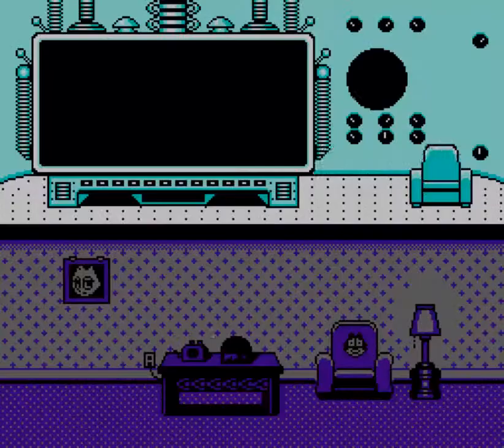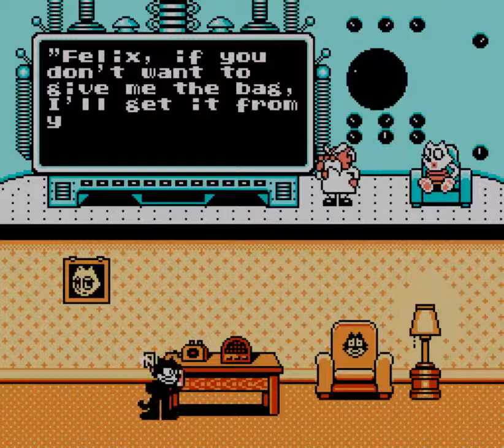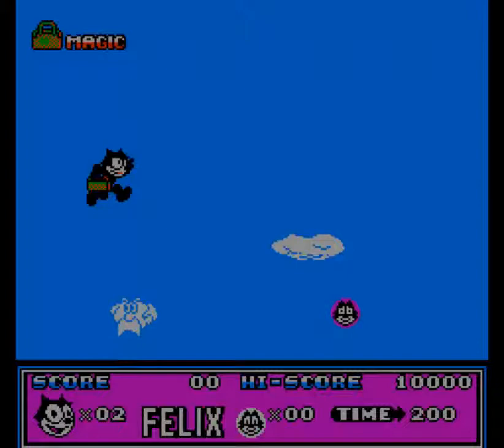We got the Professor here and apparently he is not happy that we exist and he has captured Kitty. In exchange for Kitty, he wants the magic bag. Honestly, Felix is not going to take this sitting down and we will actually go through the end of the earth to get Kitty back the hard way.